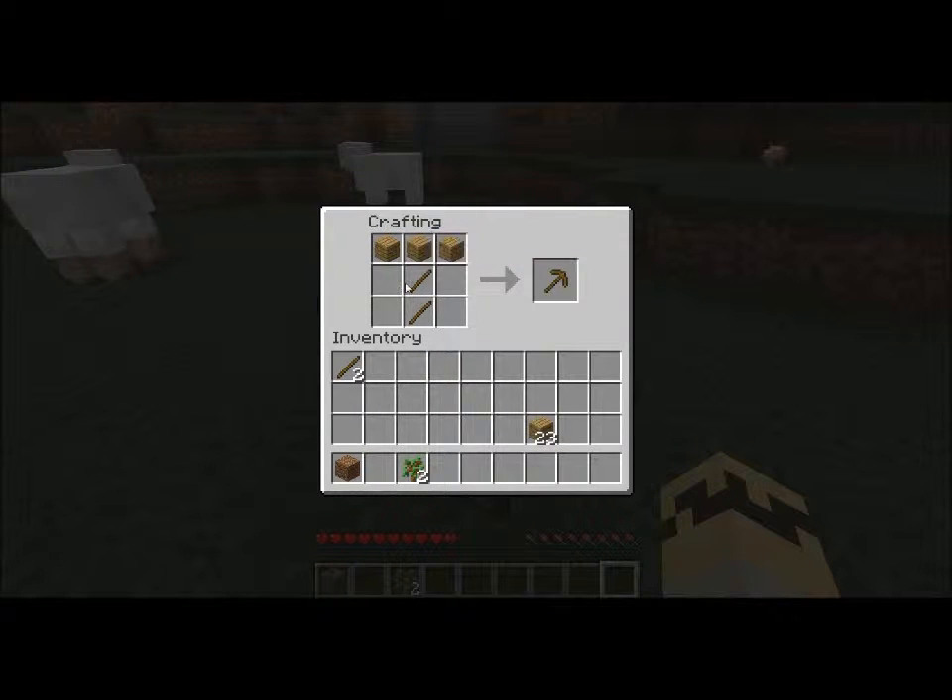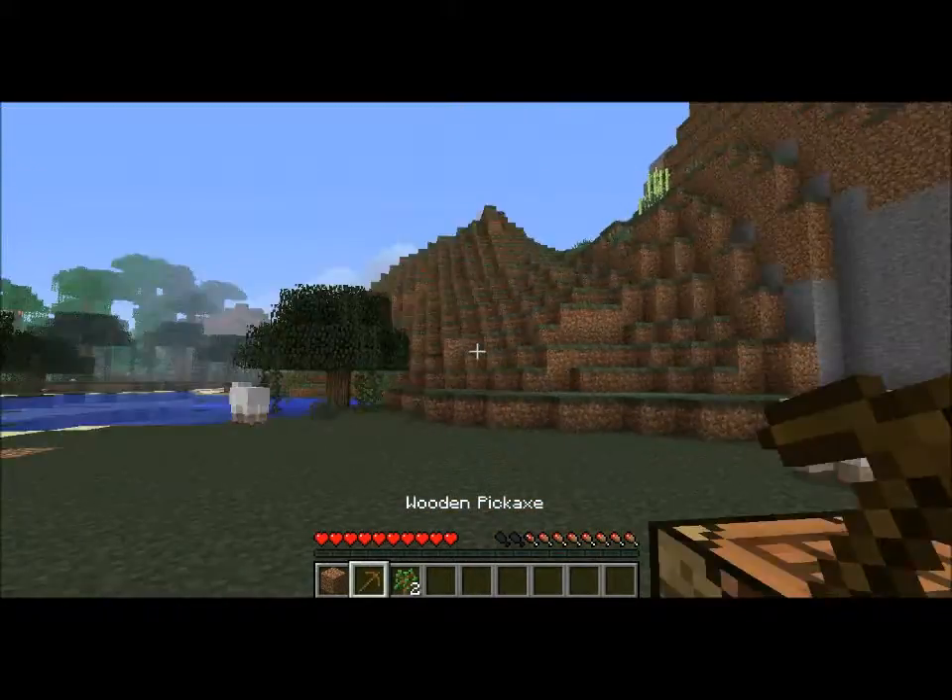This is the formation for every type of tool. You just swap in whatever material you want to make the pickaxe out of. Stone pickaxe — put stone there. Diamond pickaxe — put diamond there. Gold pickaxe — put gold there. And the same goes for all types of pickaxes. Click this and voilà, you've got a stone pickaxe.